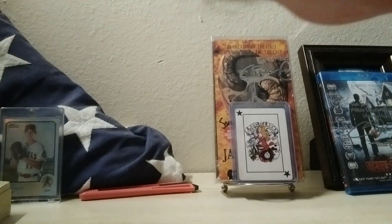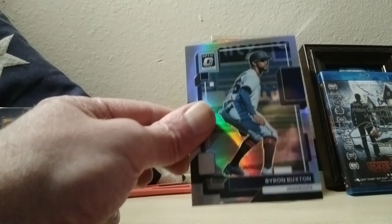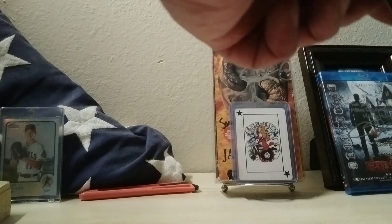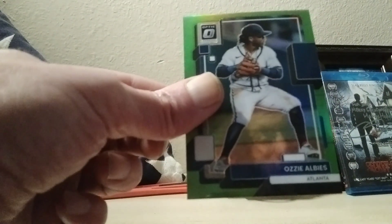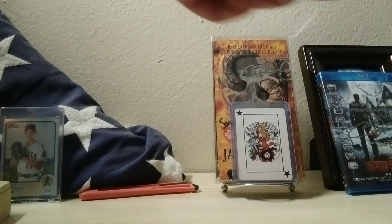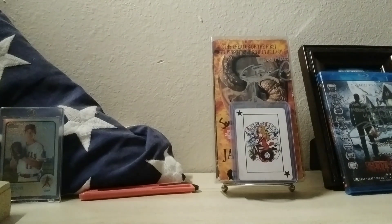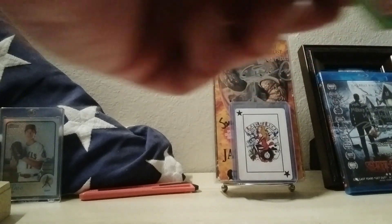We're going to start on our green parallels. This first one's not too bad — I don't know if that's a green parallel or a prism. It's a Byron Buxton. I think that might be a silver prism — that's a very nice card. I'll get that over here, put it in a penny sleeve. Yeah, that was a silver prism, pretty nice. Ozzie Albies green parallel — not a bad card. Jose Altuve green. Getting some names out of the green, none of the big rookies so far, but here's a rookie anyway — Jonah Dawn rated rookie green parallel. Connor Wong for the Red Sox.